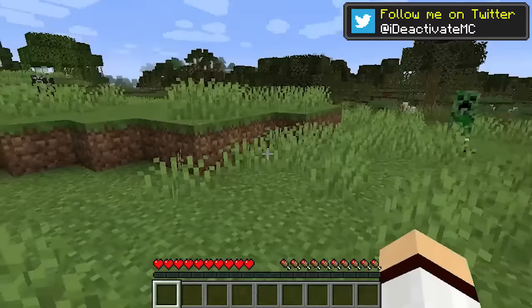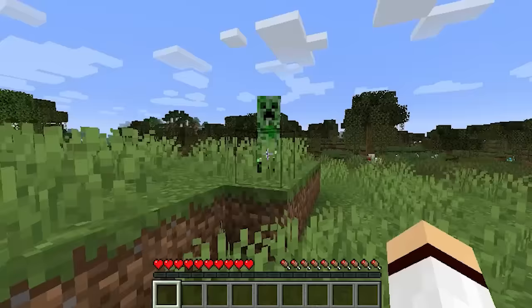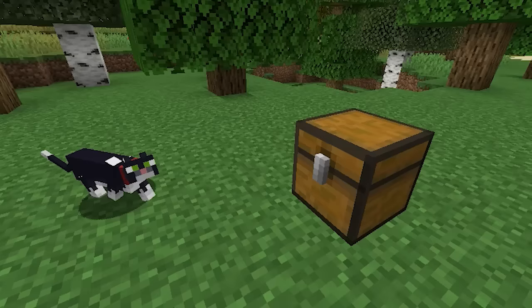Having a tamed cat in Minecraft is probably one of the most useful pets to have as they are actually able to scare away creepers. If you've got your cat with you and you happen to encounter a creeper, the creeper will actually just start to walk away from you as the cat is present.